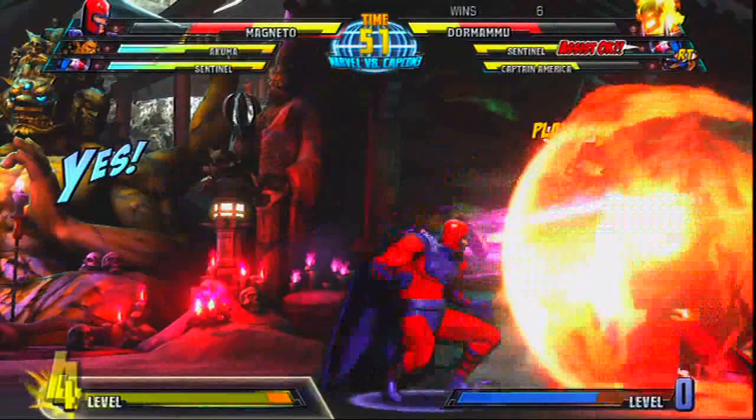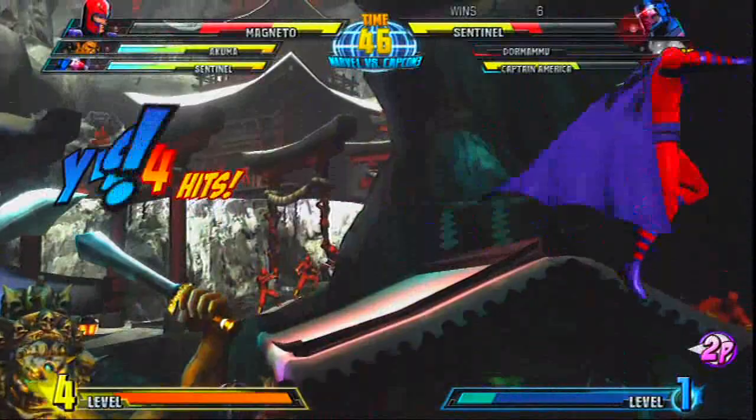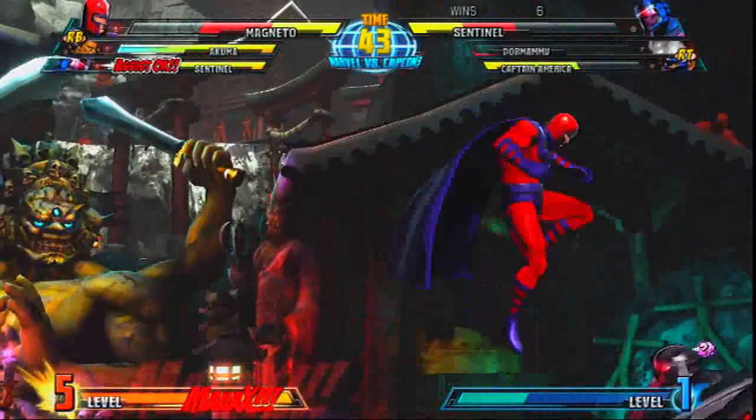Now Sentinel coming back. Nice air throw, but not gonna be able to get it — you're too high up in the air. And Nurse has dropped his combo. But his Magneto is looking very, very strong, and he's using assist off... Oh wow! X-Factor threw the block stun into launcher. Dead Magnus. Smart play there.